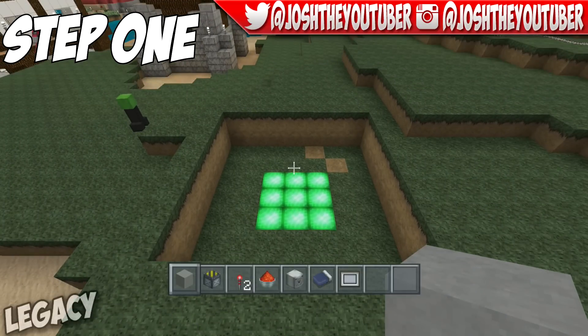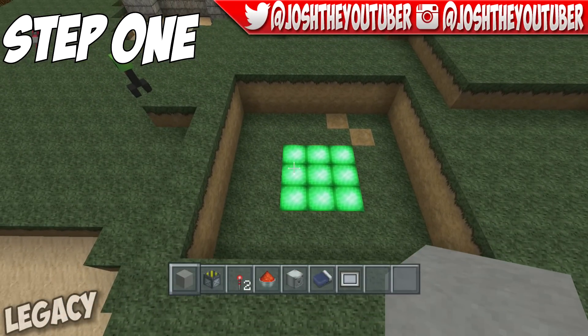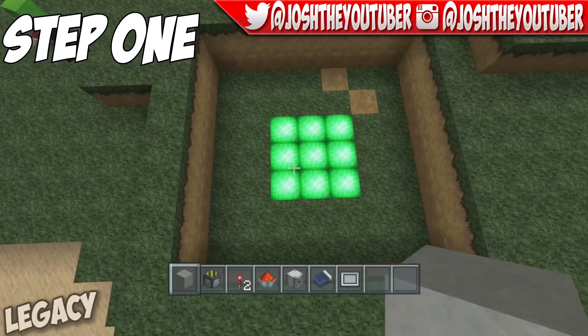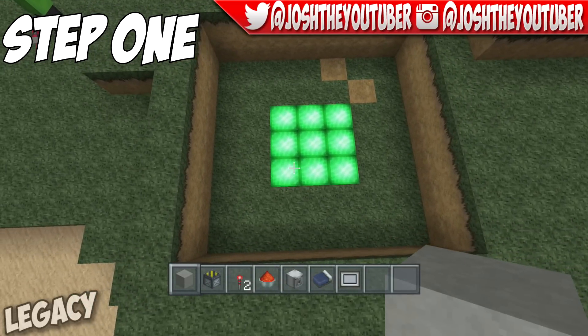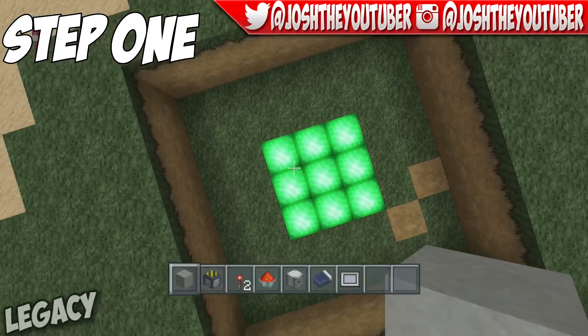First off, you'll want to lay out your space. You'll want to create a 7x7 square like I have done here, with a 3-space gap in the middle for where your Redstone's going to work. You're going to want to go down 2 deep with this, and you're going to want the 3x3 one here to be able to go down 3 deep.